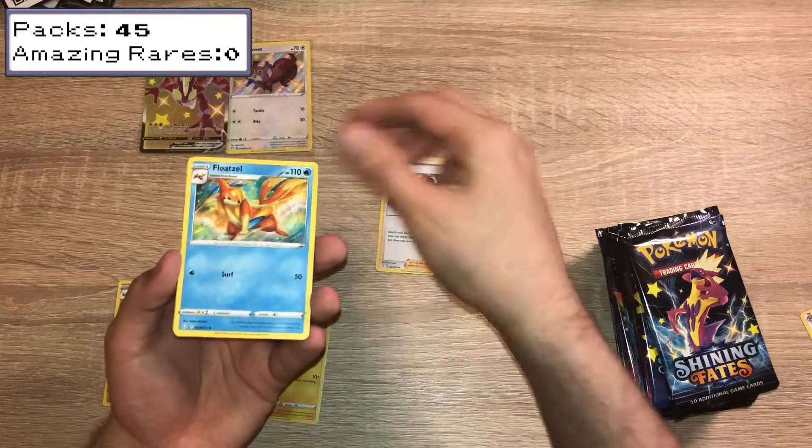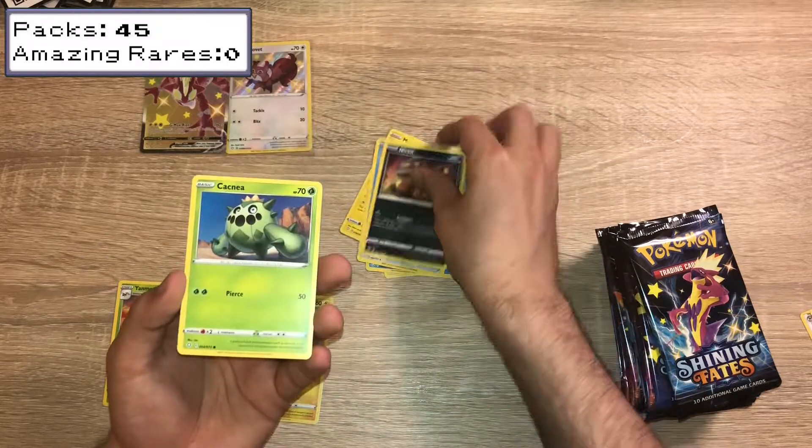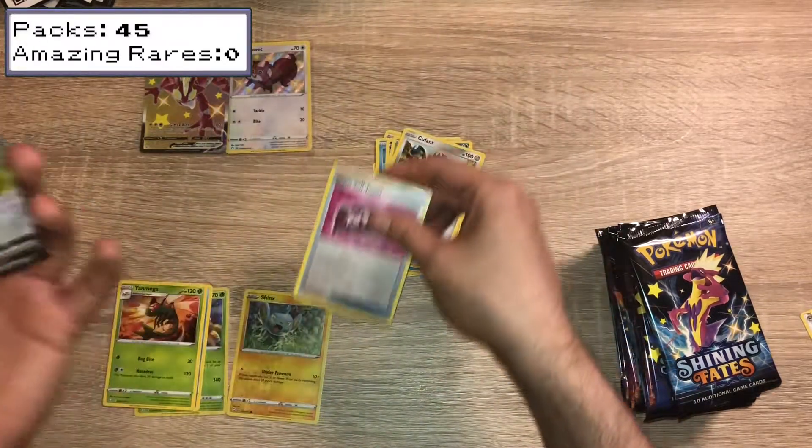We have a Bald Guy, Floatzel, Timial Tao, Morpeko, Bweezil, Nickit, Cacnea, Cufant, Reverse Holo Timial Tao, Timial Tao, and a Cramorant V.